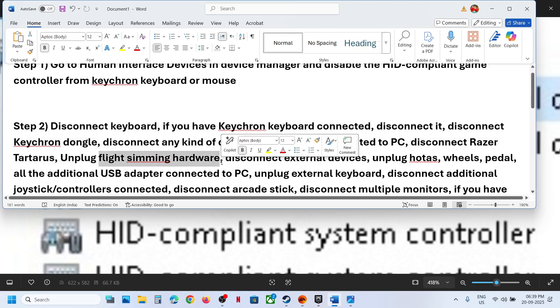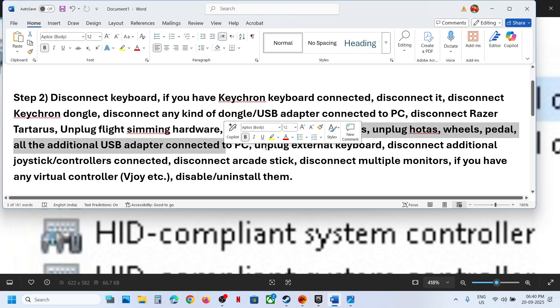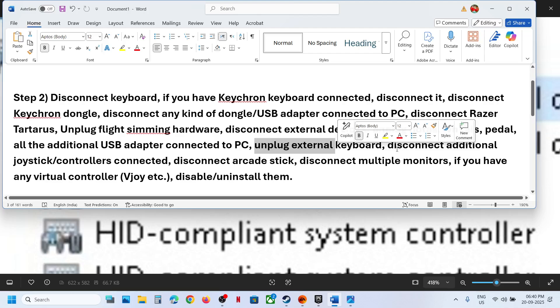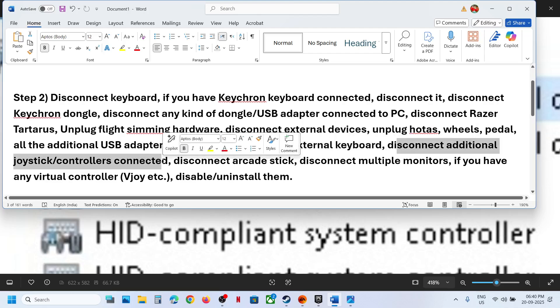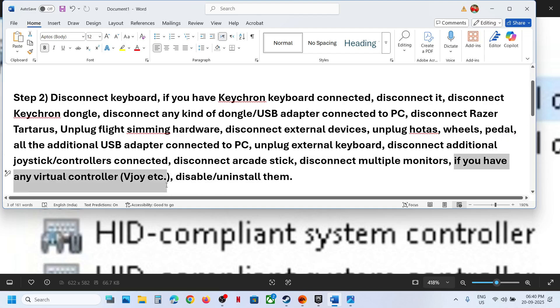Disconnect Razer Tartarus or any kind of flight sim hardware connected. Disconnect external devices like a HOTAS wheel, pedals, or any USB adapter. Disconnect any extra controller or extra dongle connected, disconnect arcade sticks, and if you have any virtual controller software like vJoy running, disable or uninstall it. Then relaunch the game and check.